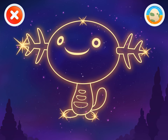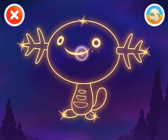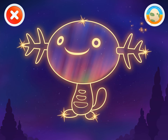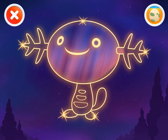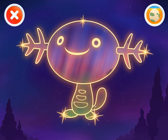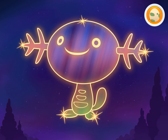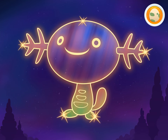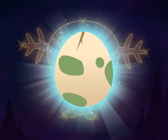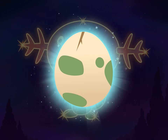Wow! I can see Wooper! Now use your finger to color it in! You did it! That looks just like Wooper! Look! Your egg cracked a little! Let's play more!